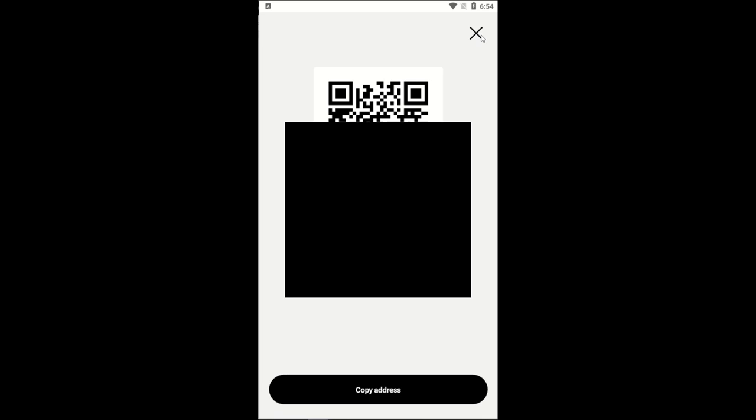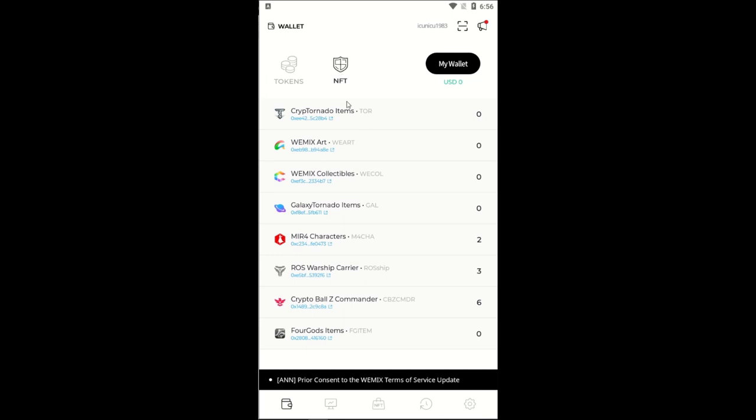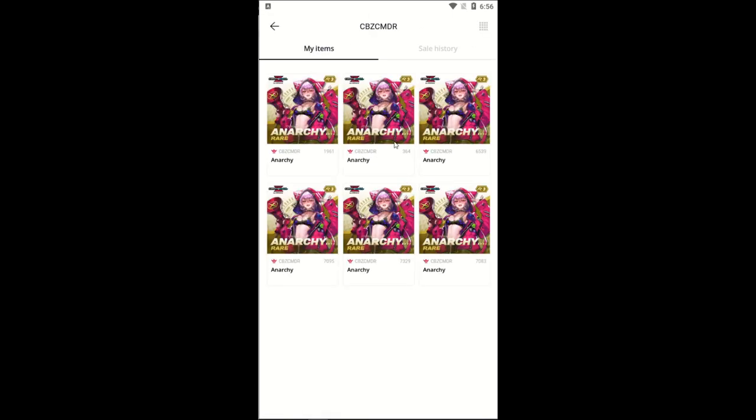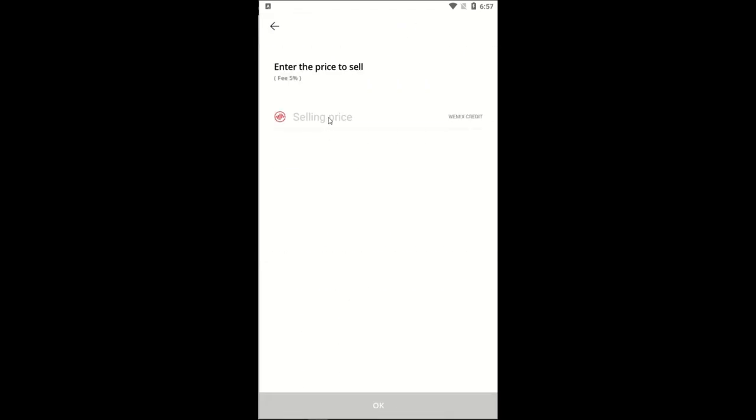I can purchase WeMix on KuCoin and send it to my WeMix wallet address, which can be found by pressing 'My Wallet' in the top right corner of the WeMix wallet app. Double and triple check that you are always sending crypto to the correct address using the same network, or you will never see your money again. Here we can transfer our WeMix tokens into WeMix credits, which can be used to purchase NFTs in the marketplace. Once purchased you can load it into the game and start playing immediately. If you want to sell your NFT, locate it in your wallet and list it on the market for your desired price — note that there is a five percent fee on all NFT sale proceeds.